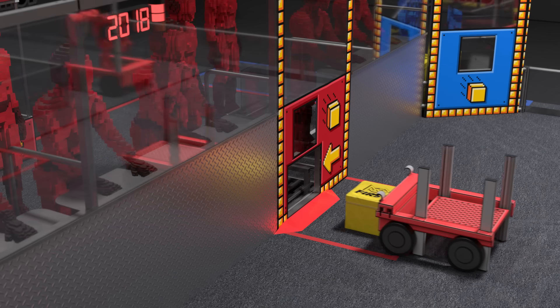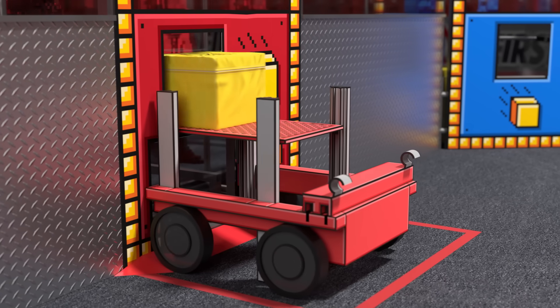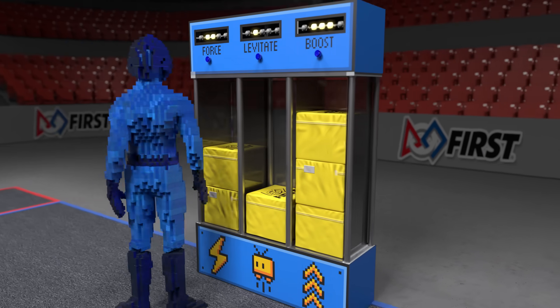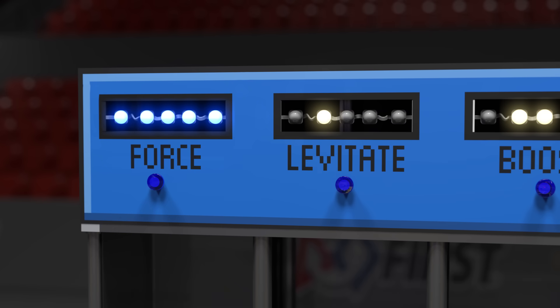Human operators behind the alliance station wall collect power cubes from the exchange. They can deliver them back to the robots through the return or to their vault. In the vault, power cubes may be traded in for three power-ups. Alliances choose one in the match to activate each power-up to gain a temporary advantage.